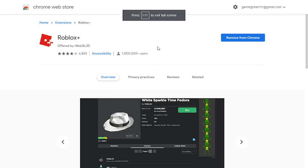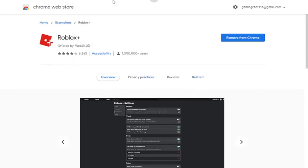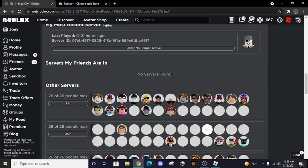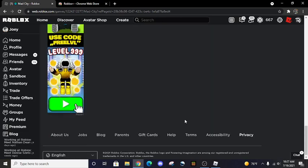The first thing you're going to want to do is download Roblox Plus. It's right here — it's a Chrome extension. It's pretty easy to get. What it does that matters is: usually, when you're trying to find a small server, you'd have to press 'load more' like 100 times. But with this, you can just click and go straight to the servers with the smallest amount of people.